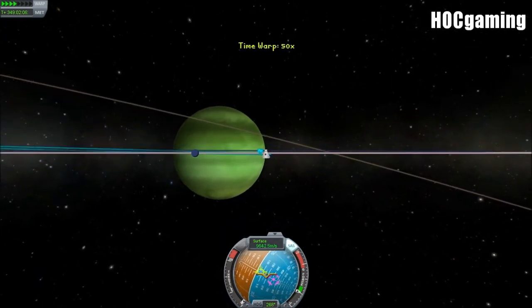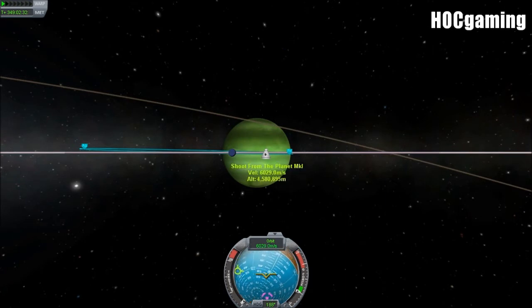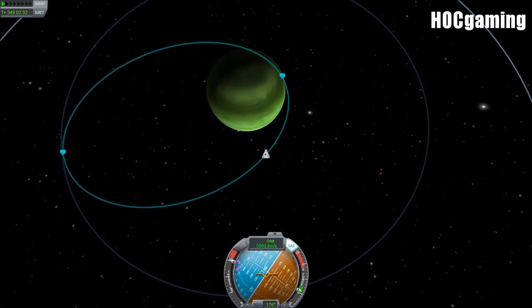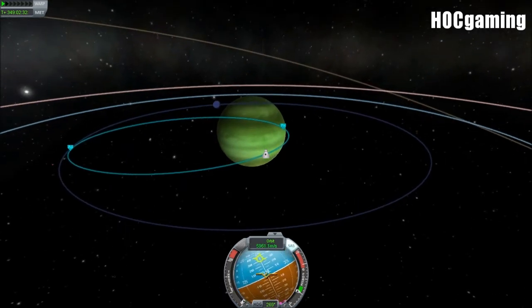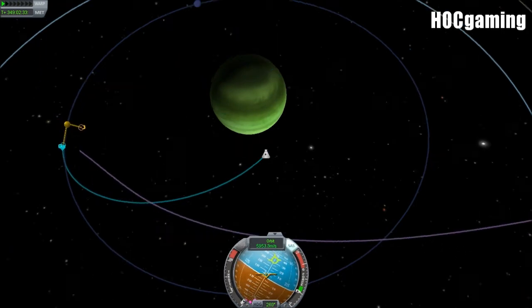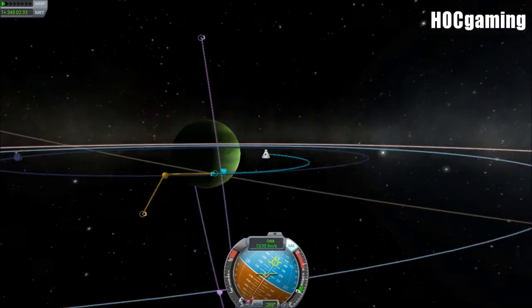We end up in a hyperbolic orbit, going around a few times until we manage to adjust and get a Lathe encounter — aerobraking again and decreasing altitude to get two Lathe passes. Here's the green atmosphere; love that horizon, beautiful green. We have our Lathe encounter, but it's probably because of our inclination — it's not perfectly equatorial. So we warp to the correct point and burn south, since we are heading northward. You can see the lines just dropping ever so gently until we get our Lathe encounter.